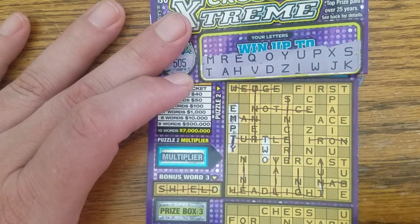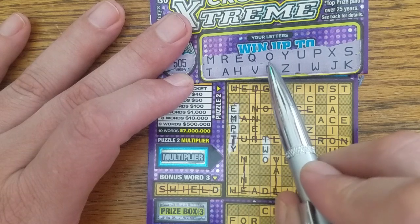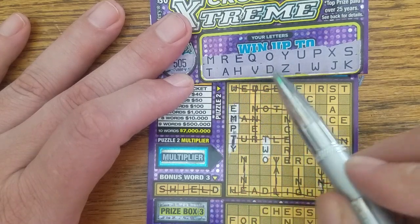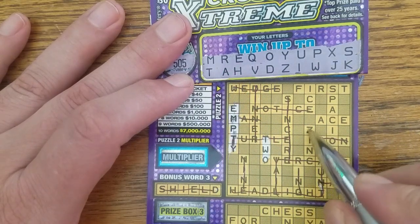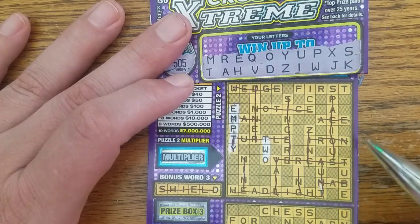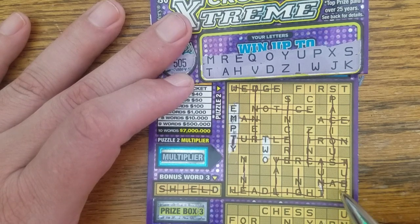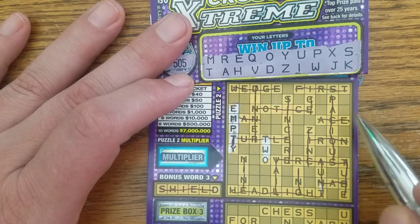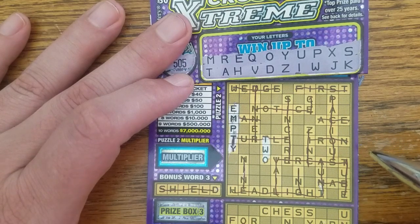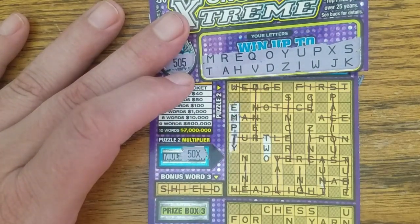Can I get overcast? I got the O, V, E, and R, but no C. Alas. Can't get tube — no B. Can't get ice — no C. Can't get first — no F. Is that it? Yep. Oh man, it's a foregone conclusion. Big ol' 50X — big ol' finger is what that is.